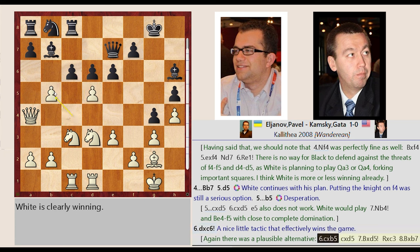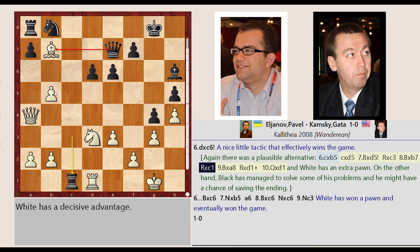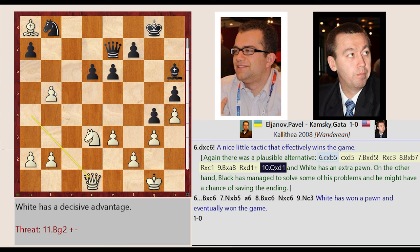Again there was a plausible alternative: C4 captures B5, C6 captures D5, Bishop G2 captures D5, Rook C8 captures C3, Bishop D5 captures B7, Rook C3 captures C1, Bishop B7 captures A8, Rook C1 captures D1, Queen A4 captures D1 — and White has an extra pawn. On the other hand, Black has managed to solve some of his problems and he might have a chance of saving the ending.